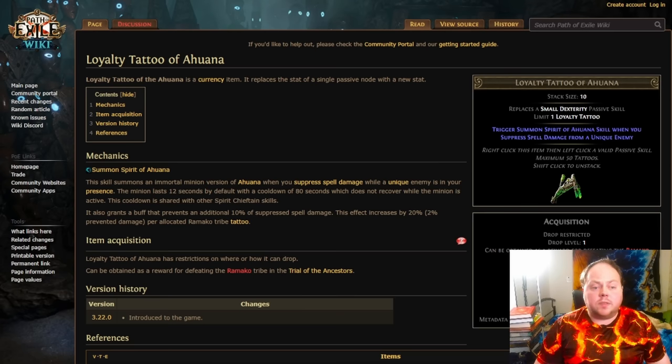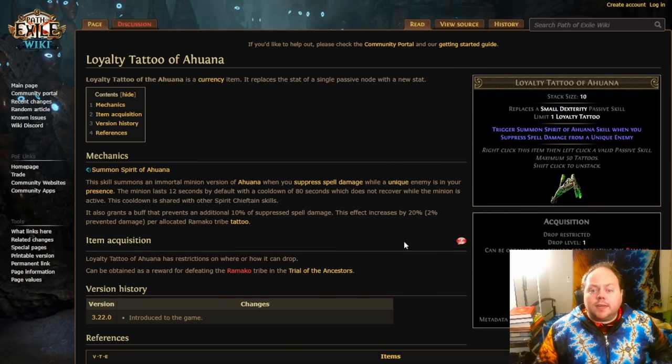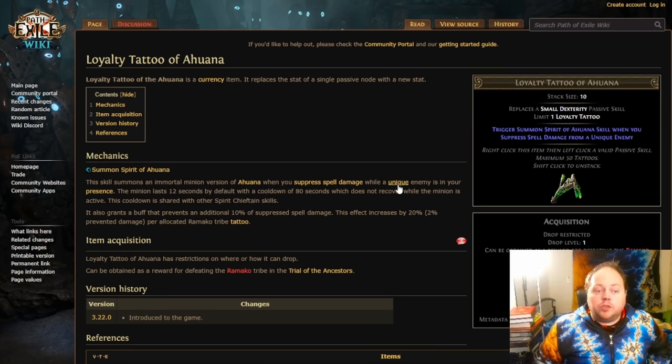Of course, it won't work against spells that do one devastating hit like the Maven's Memory game — those are things you want to master the mechanics of rather than rely on defenses against, since they are intended as telegraphed one-shots. In short, loyalty tattoos are good. Stop overlooking them and start using one. Most builds can use one of these pretty effectively, and I'll put a link in the description to the Path of Exile wiki page which has a list of all of them. Remember, you can only use one loyalty tattoo, but they definitely do pull their weight.